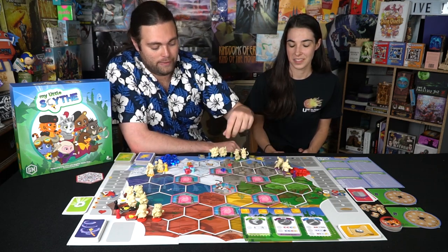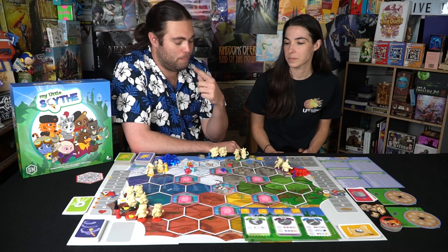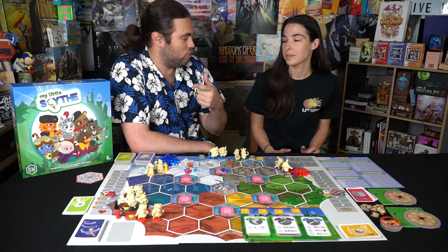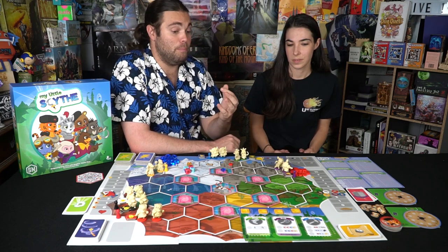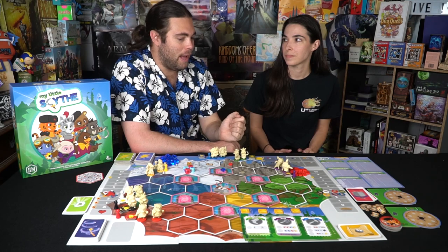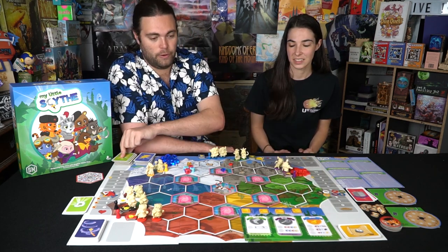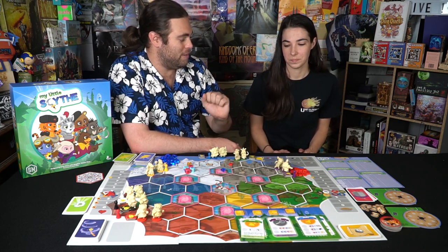On your turn you use your pawn on your board to choose move, seek, or make. You can only do one action per turn and must do a different action each turn. When you walk onto a space that has a resource, you simply gather it. If you need more resources you go ahead and seek. The make action lets you use your apples and gems to gather pies, gather spell cards, or upgrade your player board. Getting two upgrades also earns you a trophy.